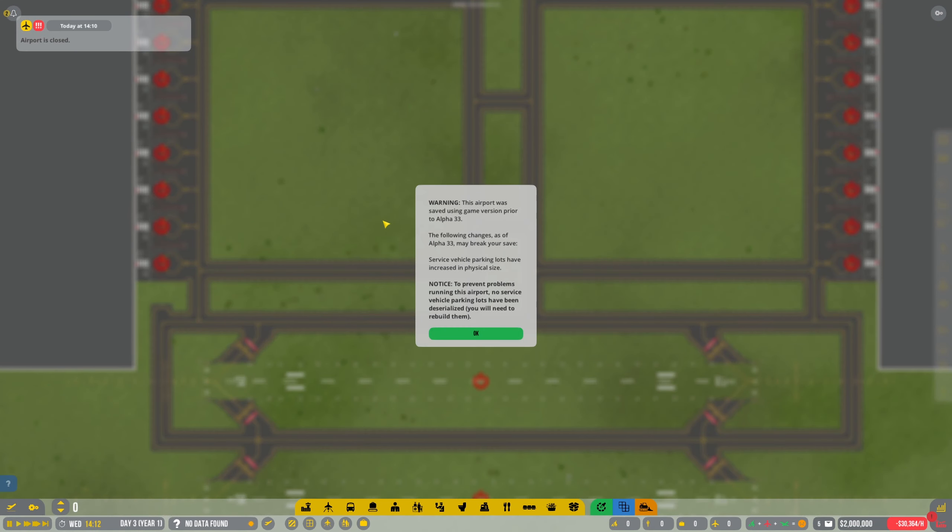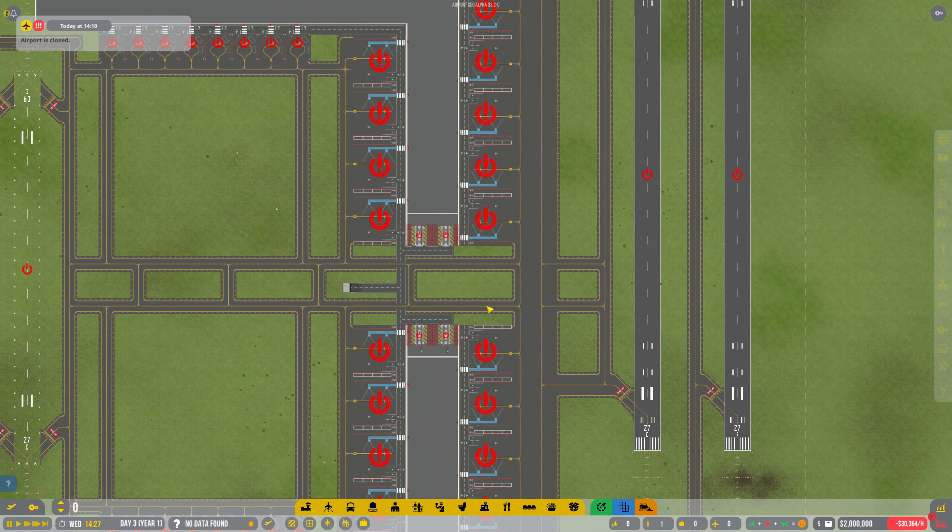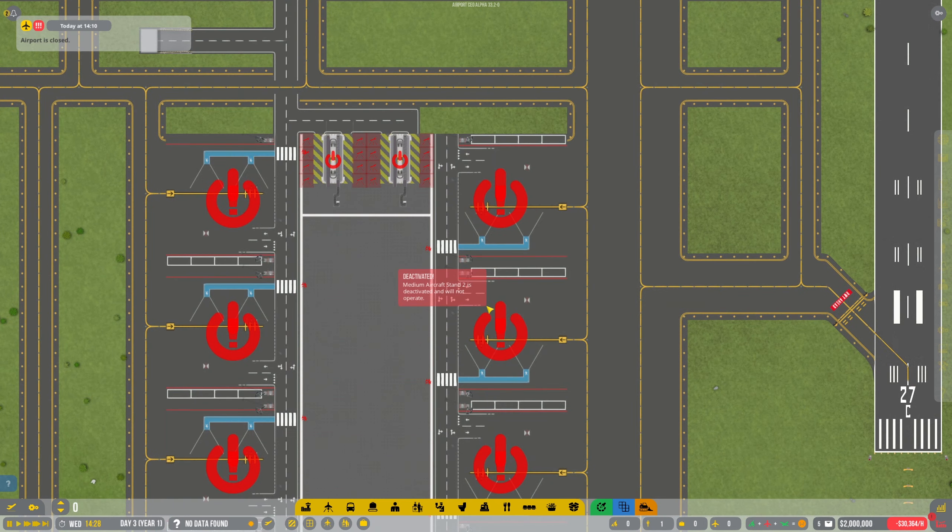I've loaded my game up and it's come straight up with a warning message saying the airport was saved using a game version prior to alpha 33. The following changes of alpha 33 may break your save: service vehicles, parking lots have increased in physical size. To prevent problems running this airport, service vehicle parking lots have been deserialized - you may need to rebuild them.